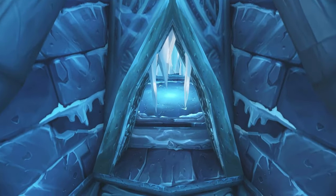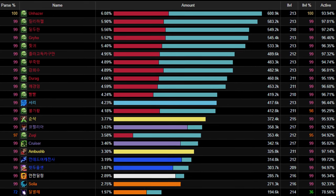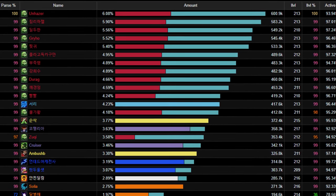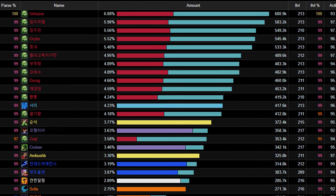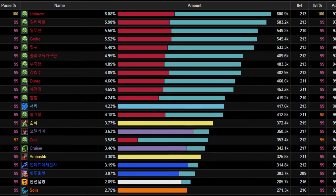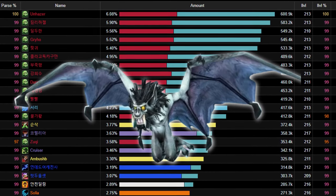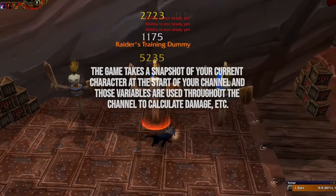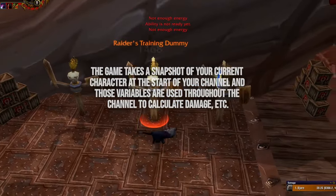If you played Launch of Wrath of the Lich King, you undoubtedly remember the issue of snapshotting. Unholy DKs would sweat out of their mind in order to align as many procs as possible by switching weapons, forehand shot procs, desyncing cooldown procs, swapping meta gems mid-pull, and much more, in order to get their gargoyle to snapshot with as many stats as possible. For some context, snapshotting is when you use an ability and it takes the existing stats that you have at the moment and applies it to the spell for the entire duration.